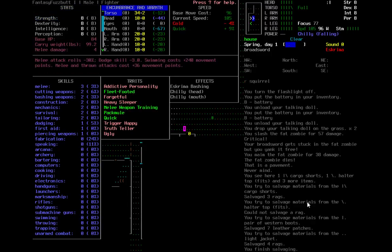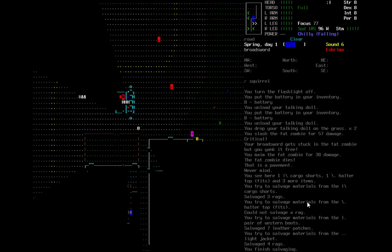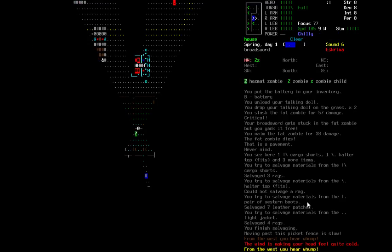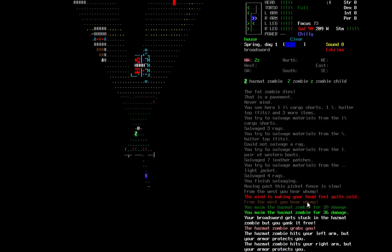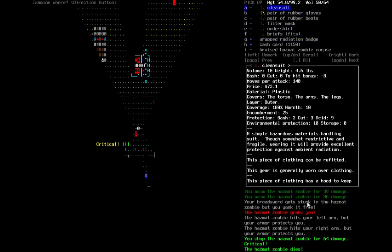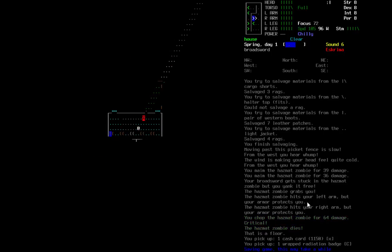We're getting really cold. What's an Esgrima bashing? Oh, we have increased bashing damage — okay, cool. Let's check out this next house. It's got a hazmat zombie in here — come here, I've got something hazardous for you. It hits us but our armor protects us because we're a fighter. A radiation badge and a cash card. We got a clean suit if we need it, but we don't — moving on.